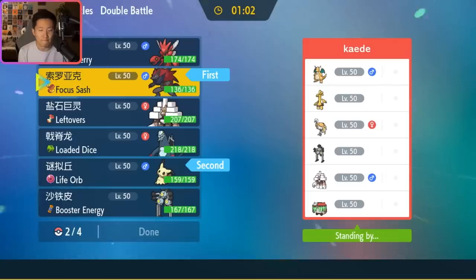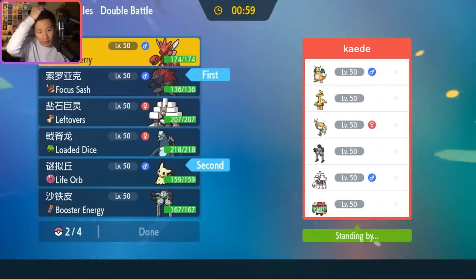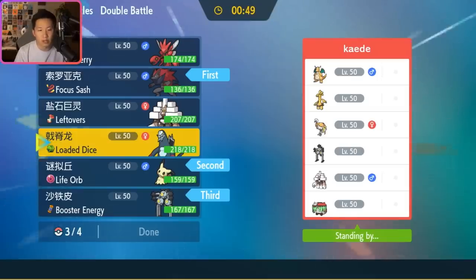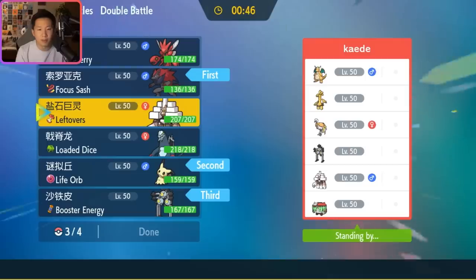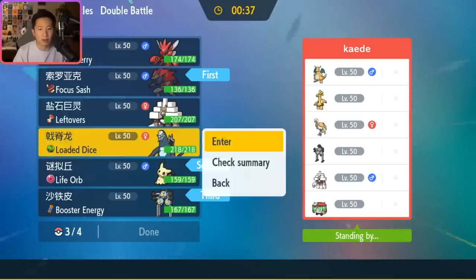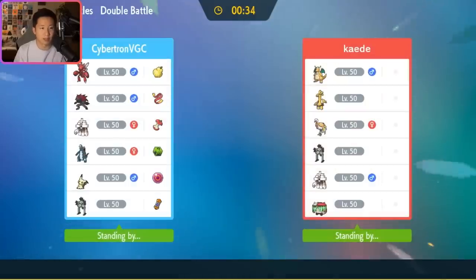What do I want in the back? Scizor's Bullet Punch and Close Combat aren't that great in this matchup. I really like my own Sandy Shocks, especially because of the Booster Energy — Earth Power and Thunderbolt give good coverage. One thing to think about is beating their Garganacle. I think I could go with Baxcalibur. This is a really interesting matchup, and I think Zoroark can be super strong for us here, especially if they go Espathra plus Sandy Shocks and go for Gravity plus Hypnosis on turn one.